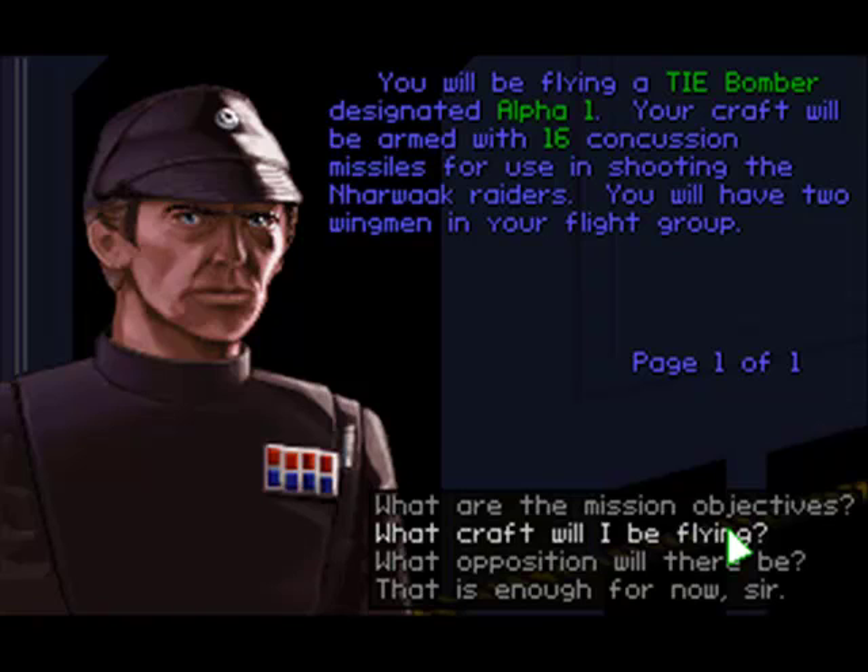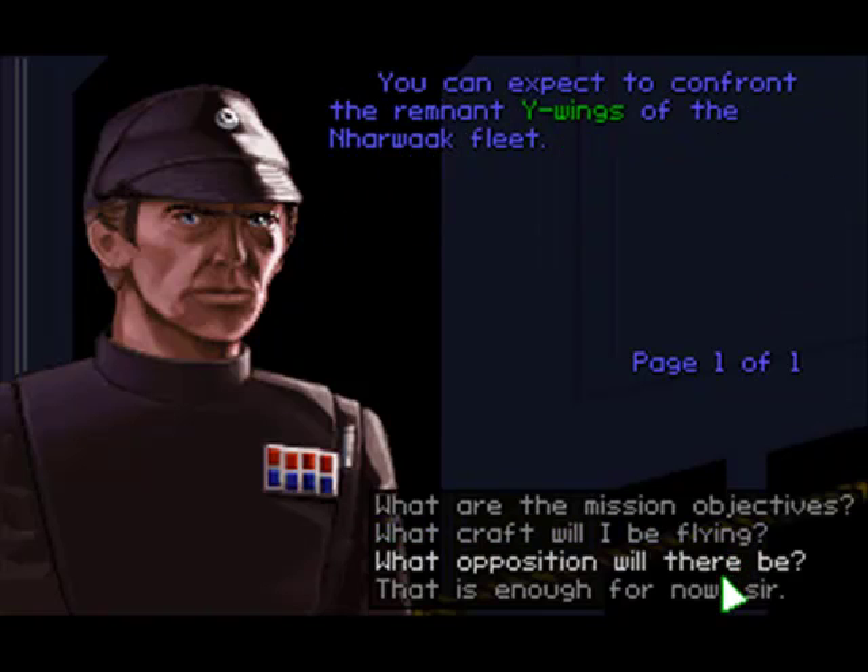You will be flying a TIE bomber designated Alpha 1. Your craft will be armed with sixteen concussion missiles for use in shooting the Nawak raiders. You will have two wingmen in your flight group. You can expect to confront the remnant Y-wings of the Nawak fleet.